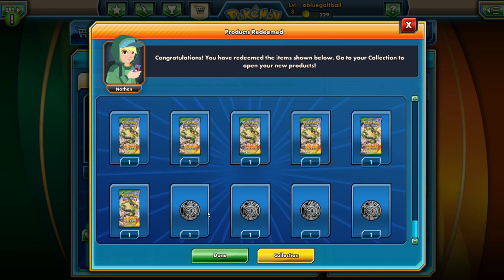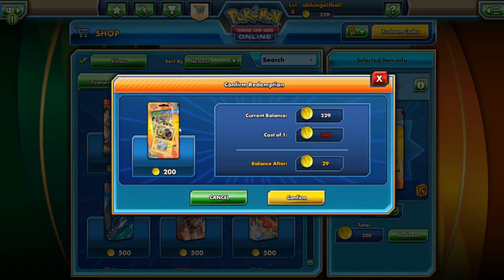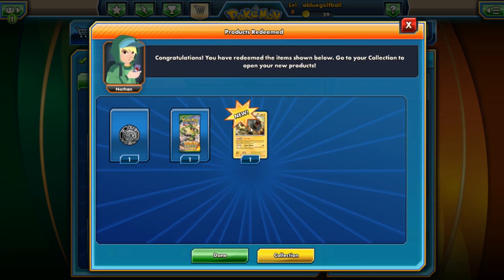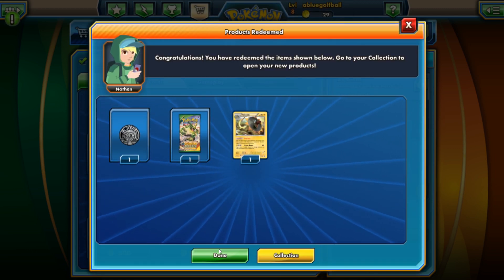Not that I really need more of these coins — can't really trade them anyway. Let's go ahead and get this instead of the 295 booster packs. We confirm it, and wow I am down to 29. Let's take a look at this guy — it's got the ability Dry Skin: any damage done to this Pokemon by attacks from your opponent's Water Pokemon is reduced by 30. Hyper Beam... hey, well we got another coin and a booster pack.